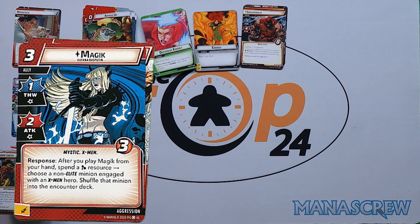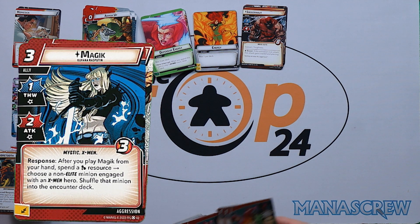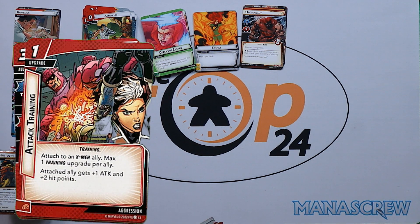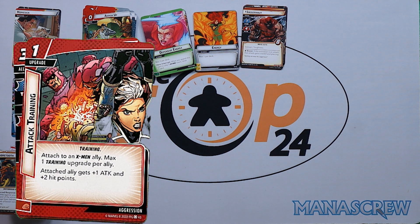Magik — Peter's sister — three cost, one thwart, two attack, three health. After you play Magik from your hand, spend a science resource to choose a non-elite minion engaged with another hero and shuffle that minion into the encounter deck — thrown straight through a portal, which is quite nice. Three copies of Attack Training, another training upgrade: attached ally gains one attack and two hit points.